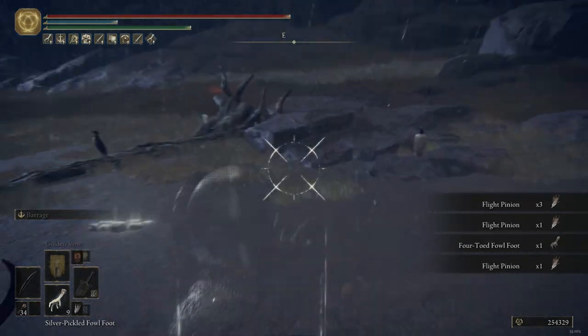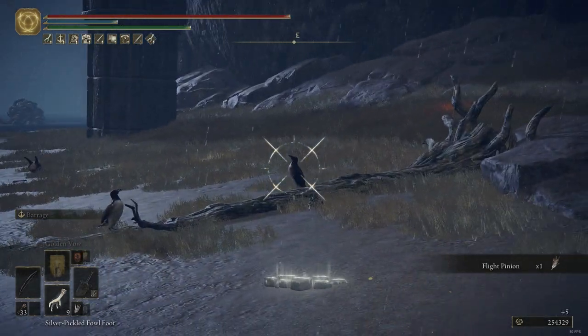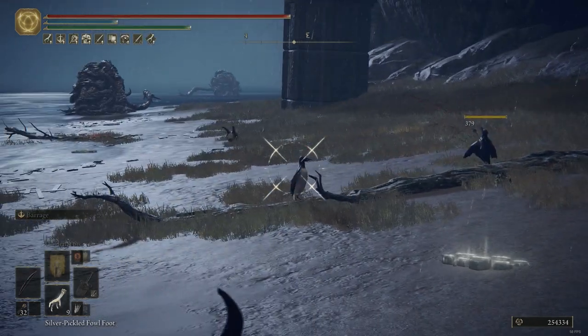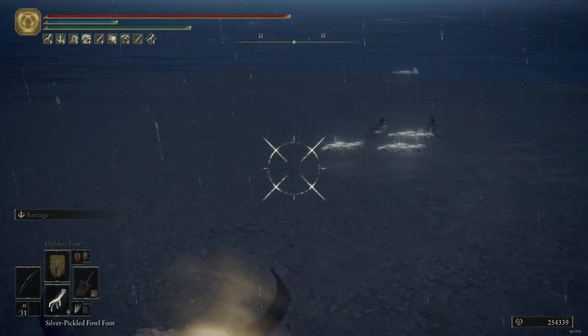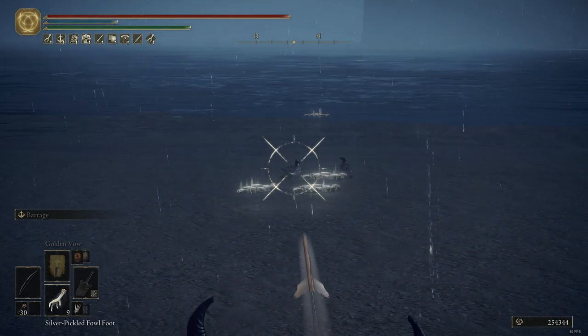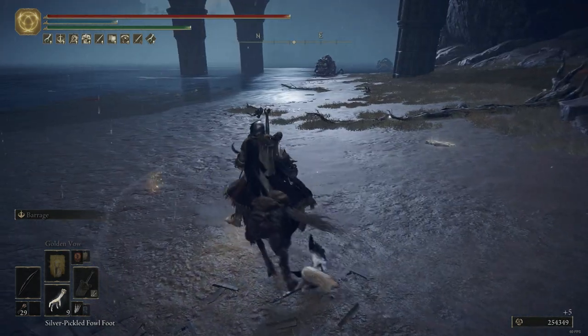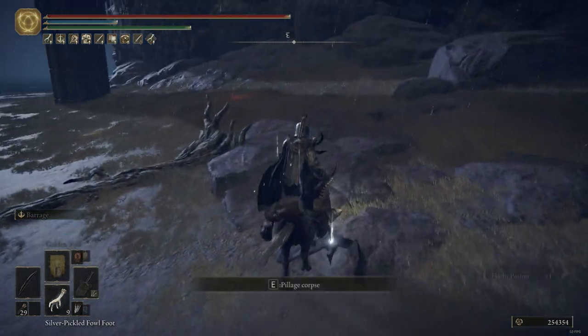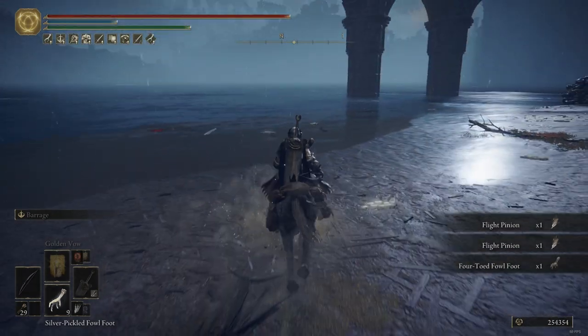My optimal route is to shoot all the birds that are out of the water first, then make a U-turn and kill all the ones that are still out of the water. You can really take your time with those in the water since they will never fly away.